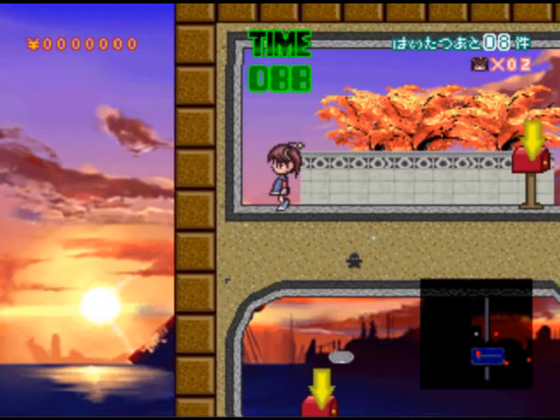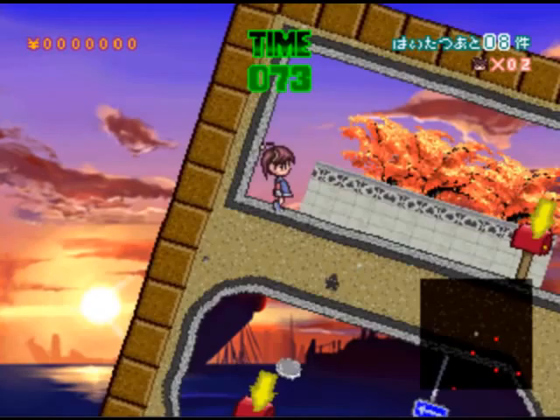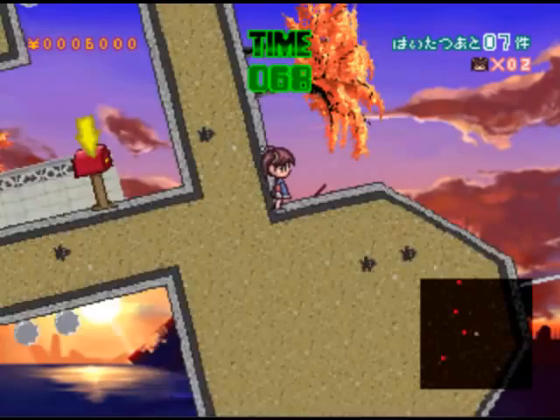I must advise anybody who gets a little carsick and nauseous that this might not be the game for you. In this game we only need two buttons — left and right. Except we don't move the character; we are going to defy gravity itself and move the world. The goal is to run past these mailboxes and drop in letters by rotating the world.